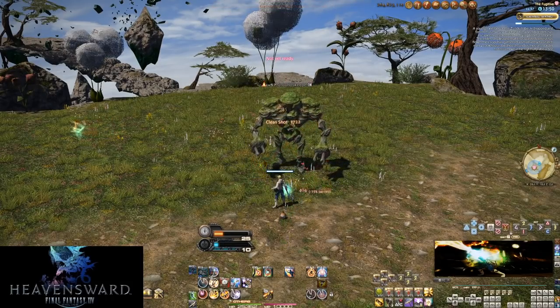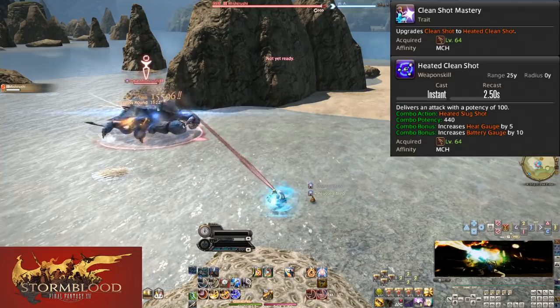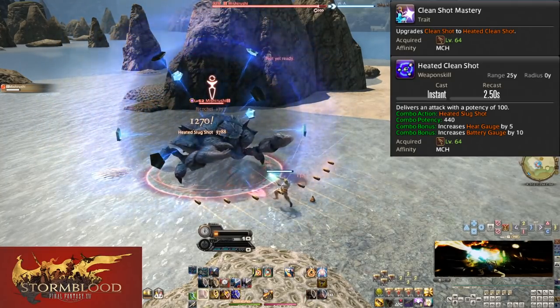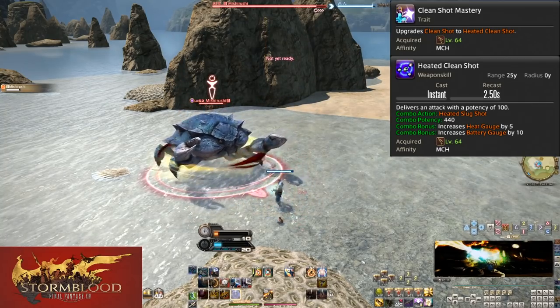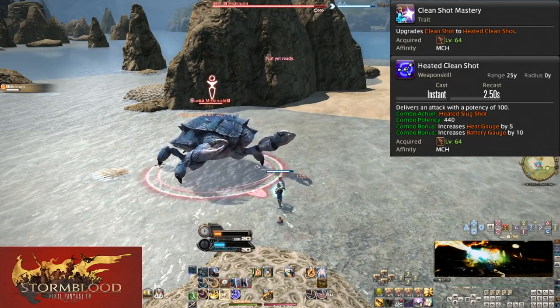Level 64, Clean Shot Mastery and Heated Clean Shot. The trait just says we have an upgrade. Heated Clean Shot gets a flip, two little turret visuals, and a 100 potency increase. Enjoy the extra power.